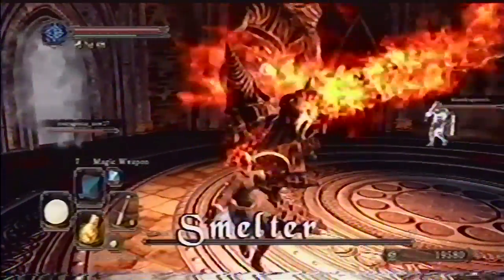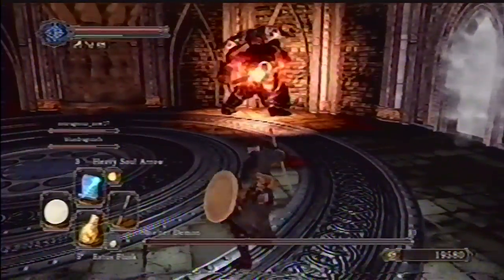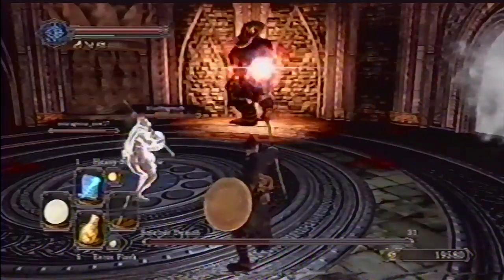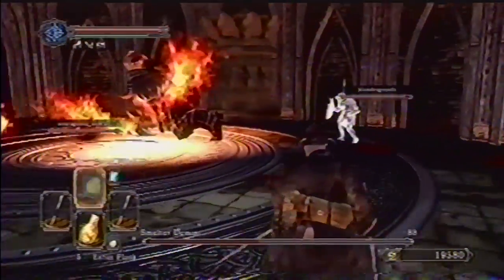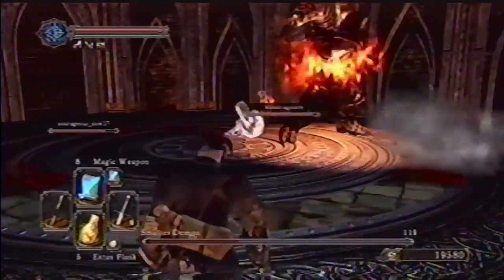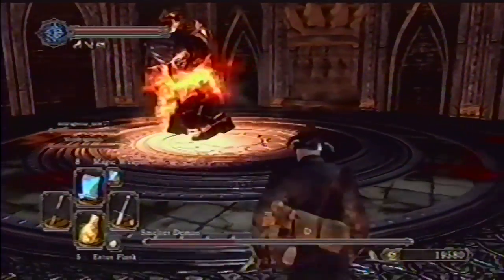Smelter's steely defenses can cause this fight to take some time. You'll often find yourself dealing less damage than expected when he is setting his sword on fire. Our game player didn't have the most effective weapons or spells for this fight. Smelter can be avoided as you move through Magma Mansion, but defeating Smelter does allow you to rest at the campfire midway through this dangerous level.